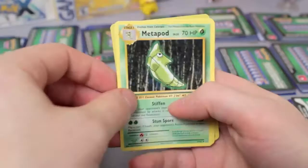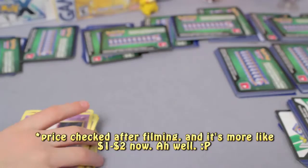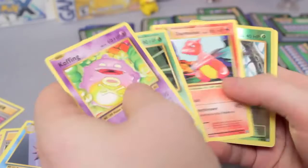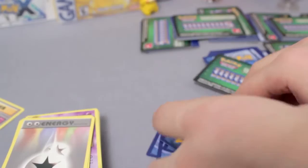Metapod, Switch, Koffing. Oh, Holo Leaf Energy — that's a good one, worth like four or five bucks. And then another Mewtwo. Super Potion, Charmeleon, Venusaur Spirit Link, Reverse Tangela, and Arcanine. Venusaur Spirit Link again, Energy Retrieval, Reverse Ghastly, and a Starmie. Koffing, Kakuna, Charmeleon, Reverse Weedle, and Farfetch'd. Double Colorless Energy, Reverse Doduo, and Dugtrio.